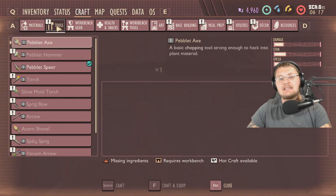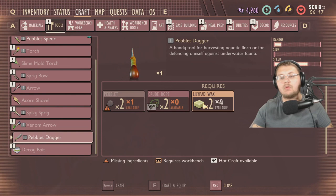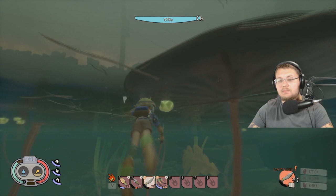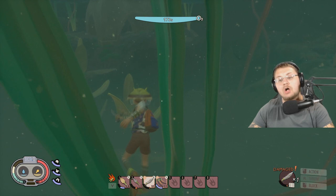The first thing you're going to want to do is build yourself a diving knife, or as I like to call it, the pebblet dagger. They're really easy to make — you just need a pebblet, two crude rope, and some lily pad wax. Crude rope is super easy to get, you may know it as woven fiber. Pebblets are everywhere, and for lily pad wax, just hop underneath one of the lily pads and grab it right off the bottom. There's normally one or two per lily pad.